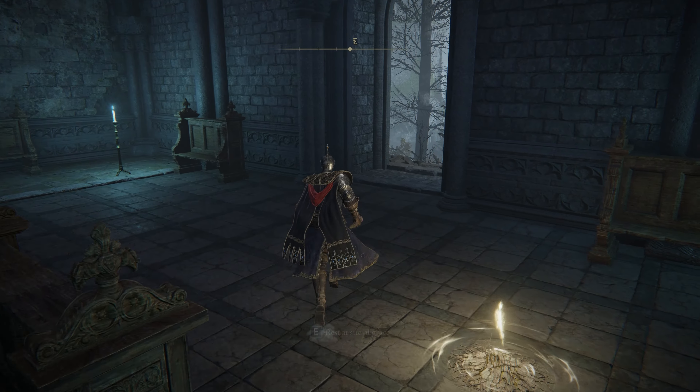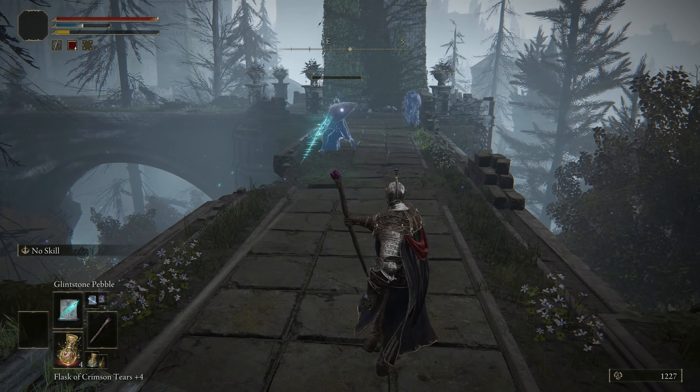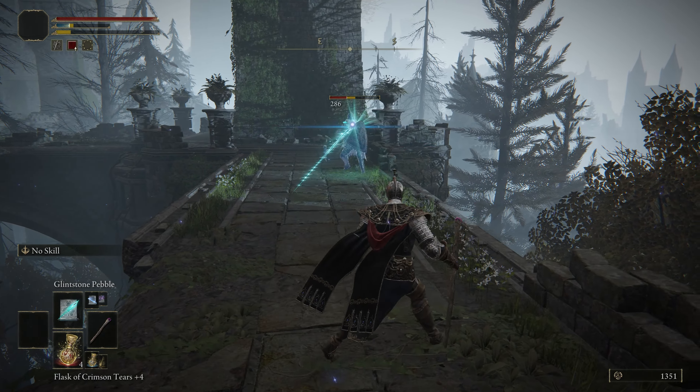From here you'll want to make your way out the main door and down the stairs, where you'll come across an elevated pathway. Just run across until you trigger the first set of enemies, which you can either fight or run past them. I'd suggest keeping some range though, with something like the old reliable Glintstone Pebble, as they have a few different forms of attack — that being melee, crossbows, and Glintstone attacks.